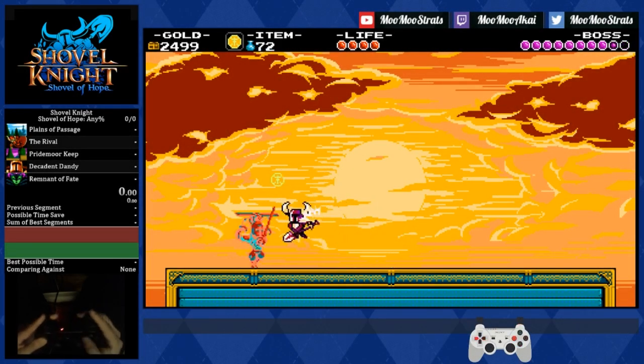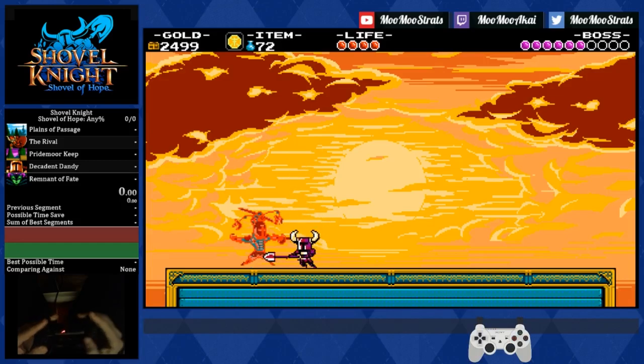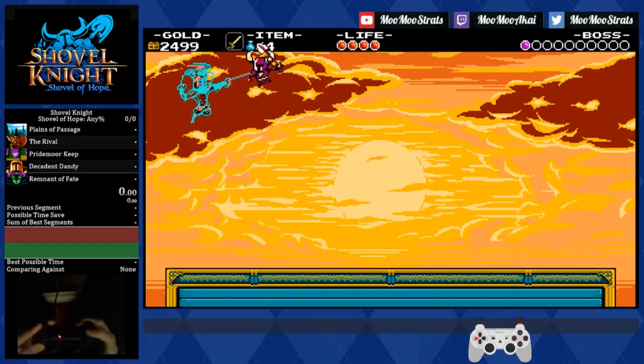Here's the fight at full speed: jump coin, 1, 2, 3, 4, 5, 6, full jump, 1, 2, 3, 4, 5, 6, 1, 2, pogo, 1, 2, 3, 4.